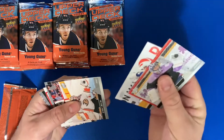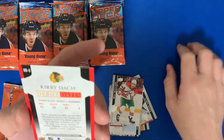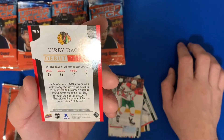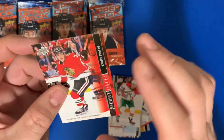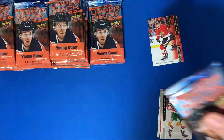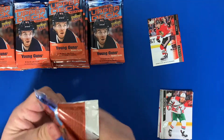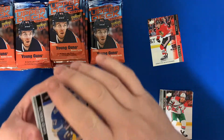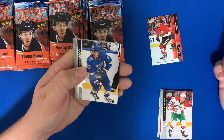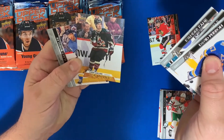Okay, there we go — a Debut Dates card of Kirby Dach, October 20th 2019: zero goals, zero assists, zero points, and minus one. Really big game. I like that Upper Deck is putting some different parallels in here like the Predominant cards, the Dazzlers, the Worldwides, and these Debut Dates — instead of last year's inserts that were always the same. Also a Connor Garland UD Canvas card.